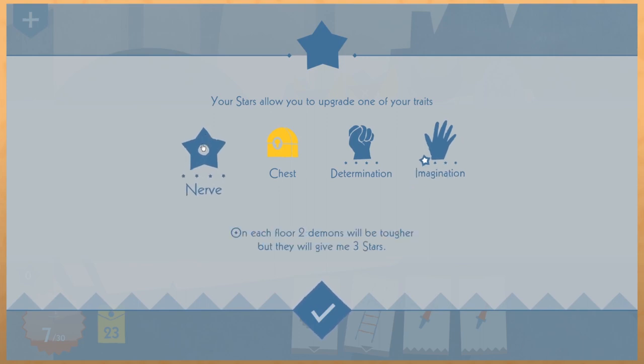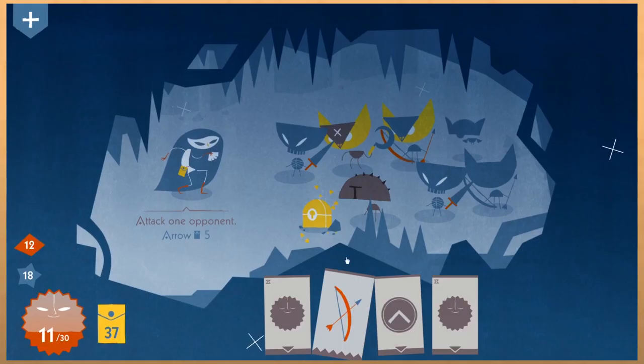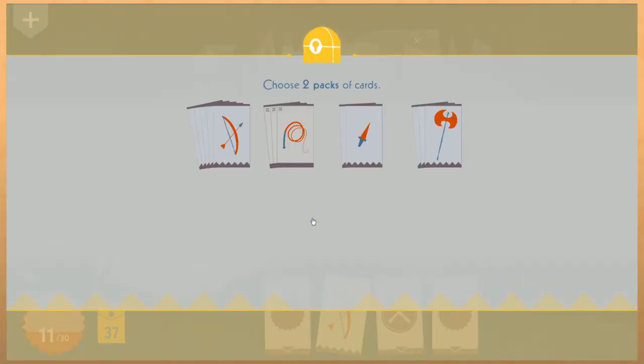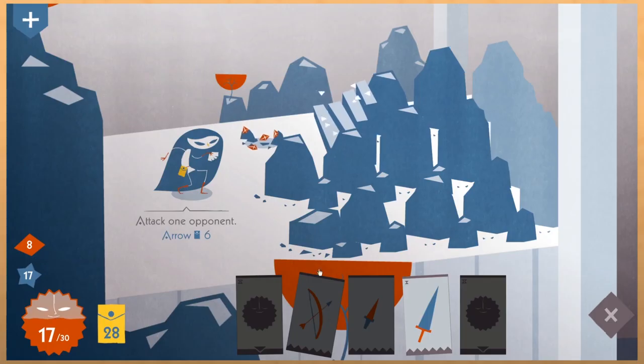That feels like a perfect segue to talk about the various methods of upgrading in this game. Besides opening up chests on the board and claiming cards, you can also improve your stats and acquire means of altering and adding new mechanics. Off to the side, you'll see that there are both star and gem tallies being kept. As gems appear on the board, they can be harvested as a free action.